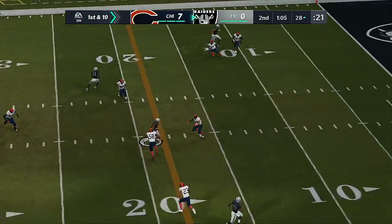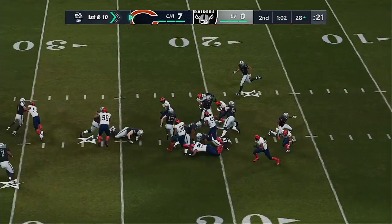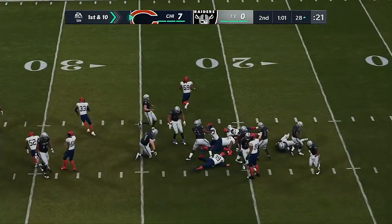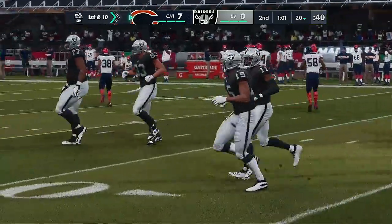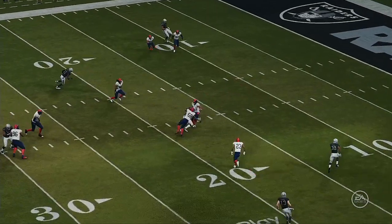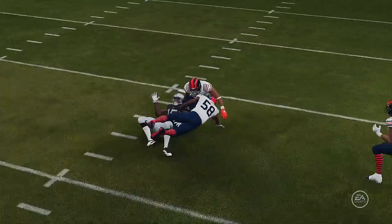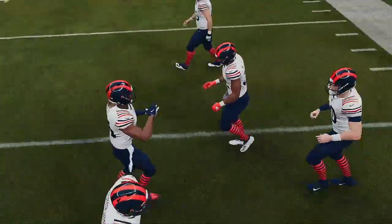On first and 10, Carr finds Aguilar over the middle — and he fumbled it, it's on the ground, and this is picked up by the Bears! A big turnover as Chicago gets the football back. We have seen this before — coaches preach about this and work on it all the time. Catch the ball. You know there's going to be some traffic somewhere — put it away and secure it as they try and get downfield.